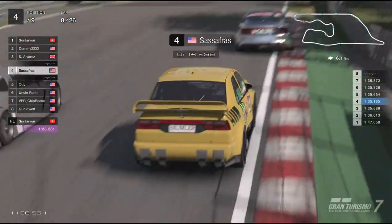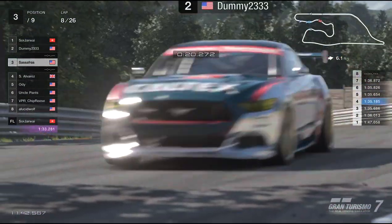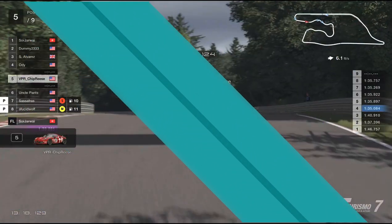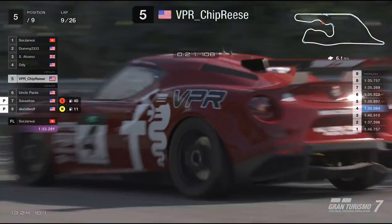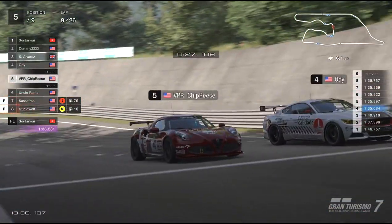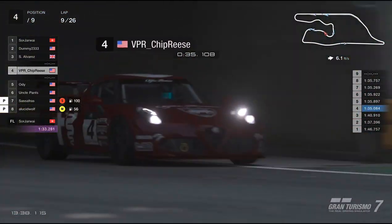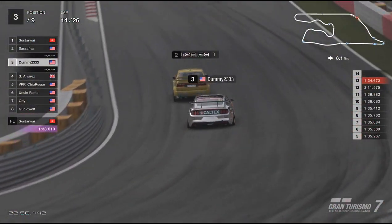Looking along to lap eight — it's a great battle here for second, third, and fourth, battling for those last two podium positions. Sassafras coming around turn four heading into five, makes the pass on Alvarez. On lap nine, Chip Reese is hunting down Odie in an Alfa versus Ford battle, and he does a beautiful inside-out move. Wow — if you look up 'inside-out' in the motorsport dictionary you'd definitely find a video of that. What a move by Chip Reese — he's out in front, clean, clean, clean racing.